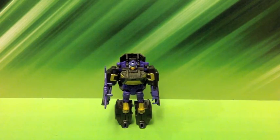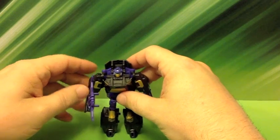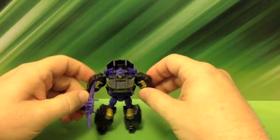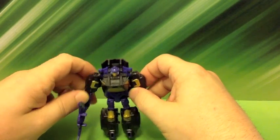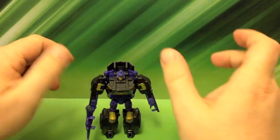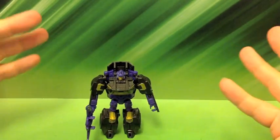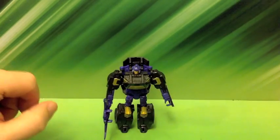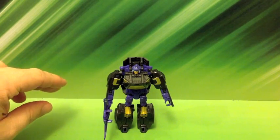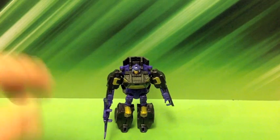So here we have Blackjack, who is a Legends figure from the Transformers Combiner Wars line. He is actually part of Menasor — he makes up the chest piece. You know how Menasor's got that piece that opens up and looks kind of empty? Well, he slides in there. There are actually a couple of different ways to put him in there, but I'm not really going to focus on that until we get all the members of Menasor together.